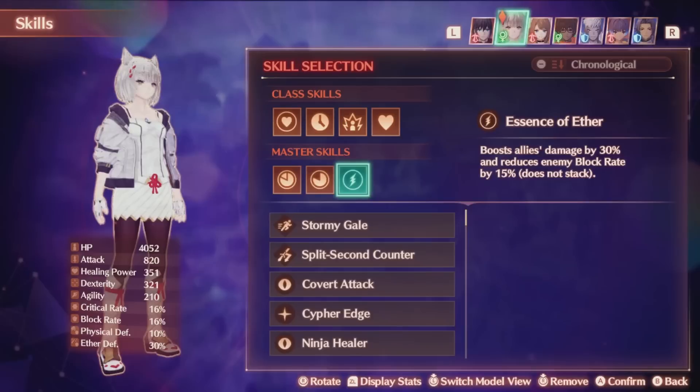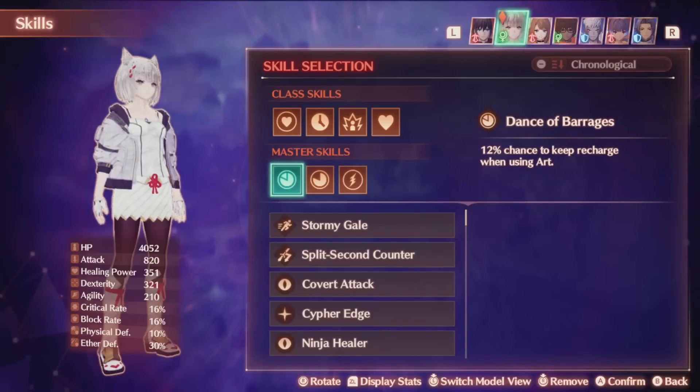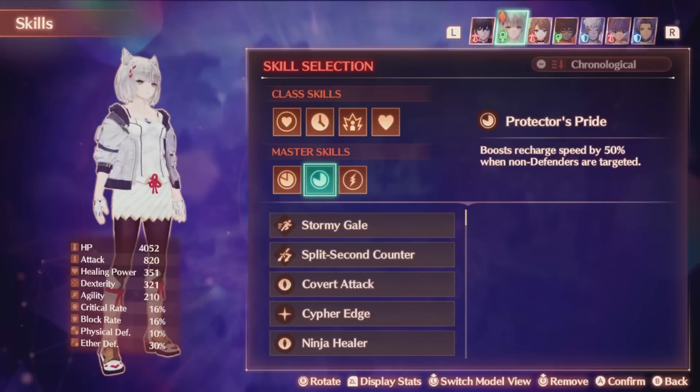The master skills I am running are Dance of Barrages, which gives you a 12% chance to keep an art after using it. Yes, this is RNG and not that high, but it can help a lot with buff stacking and give you access to more field effects faster to build your talent art quicker and give you more fusion arts if you're lucky. Protector's Pride will give you a 50% boost to all recharge when defenders are not targeted — and yes, this affects talent arts too. Signifer when player controlled doesn't really need defenders as much, especially with an extremely funny exploit. This skill is also useful if attacker class AI takes aggro, to get more buffs quicker and more field effect heals and more talent arts. You might even be able to get away with no defenders if you're on easier difficulties.